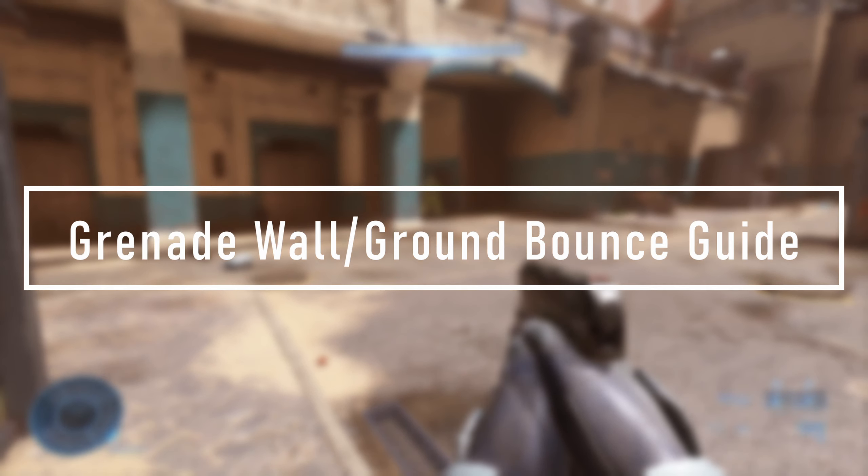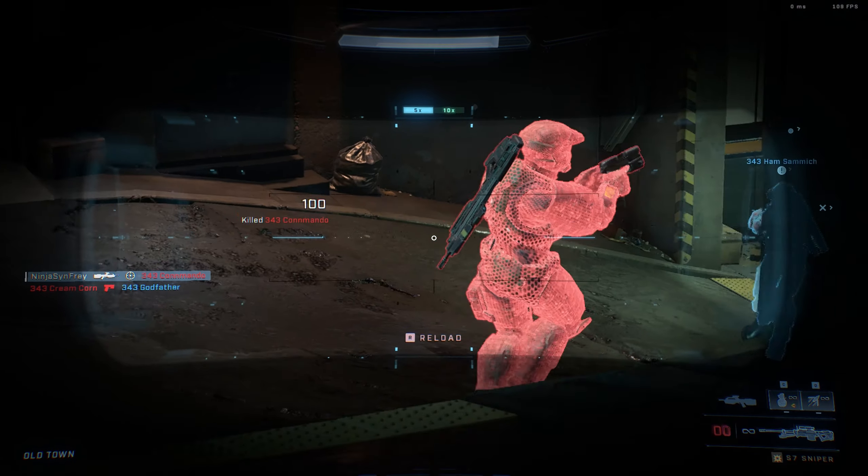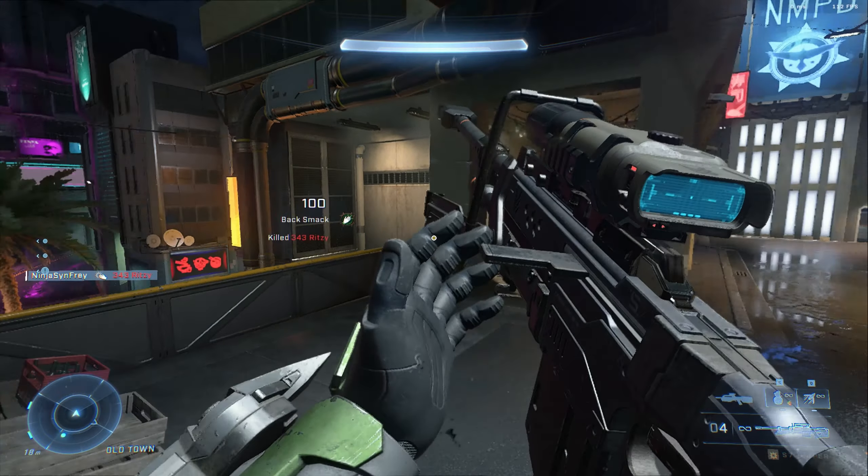In corners, for example, if a guy is right here and you want to make sure his shields are down, there are two ways of approaching this. One, you can throw a grenade off the ground, which will bounce off and potentially kill him. Or the second one is to bounce the grenade off the wall. If there are enemies coming in that direction, by the time the grenade reaches that point it's going to explode and could potentially lower their shields or kill them all. This is very important because if you have the grenade bouncing off the wall, it gives them less time to react. If you just throw it on the ground, it takes a while before the grenade explodes and the enemy has a little bit of time to react.